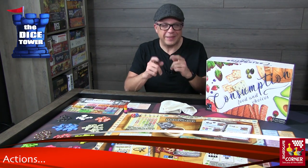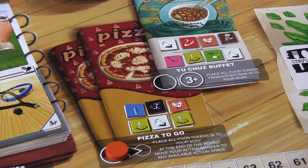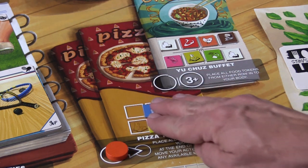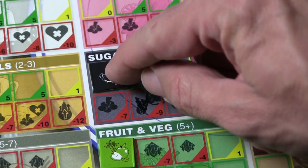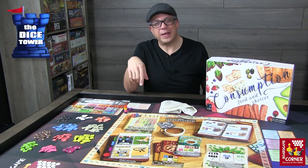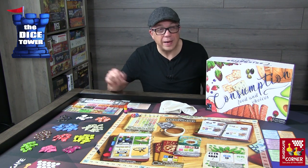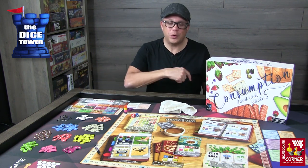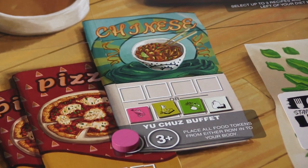The first action is the fast food area — pizza to go. You put your worker there and collect all the tokens, placing them in your body area of your player card, intaking that food. The nice thing here is that if you've chosen pizza, at the end of the round you get to put your token on another available spot and take that action immediately. If you choose the Chinese buffet, you get to pick one of the two rows available there, again putting those tokens into your body.